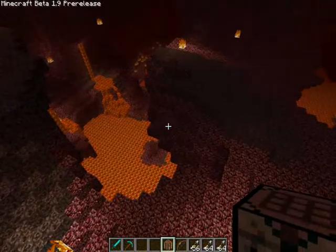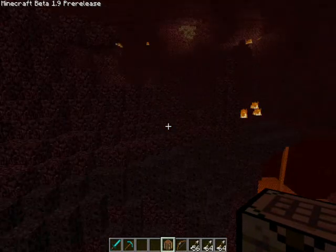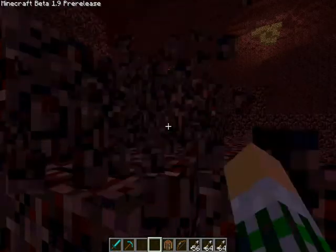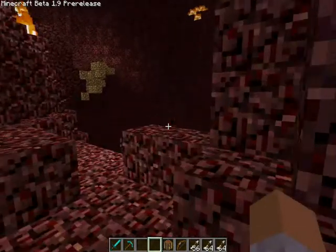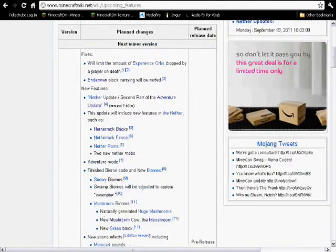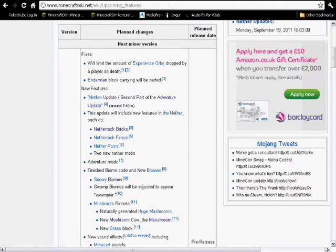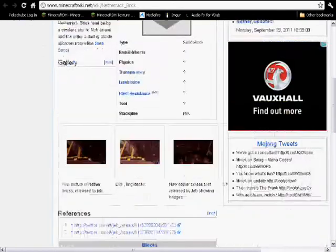I hate it when it lags. I'm going to have a look at some of the new stuff on the wiki and I'll be right back. I'm back, I'm on the wiki. I've found a few of the update things. Such as — they'll limit the amount of experience dropped by players on death. Enderman's block carrying will be nerfed. I noticed that there are netherrack bricks actually going to be in 1.9, not just the pre-release.